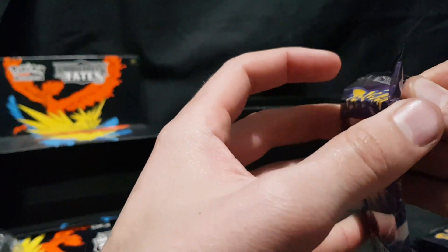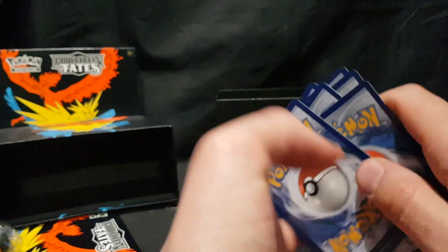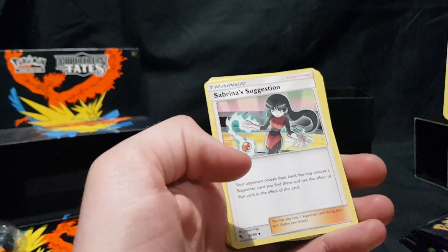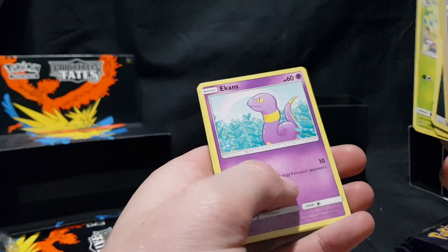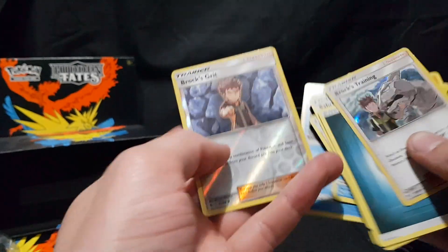Third packet — code card. We have Brock's Training, Foil — nice to start off with a bang! We have the Energy, Sabrina's Suggestion, Pokemon Center Lady, Metapod, Ekans, Paris, Charmander, Slowpoke, Psyduck, and Brock's Grit. Started and finished with a Brock — awesome!